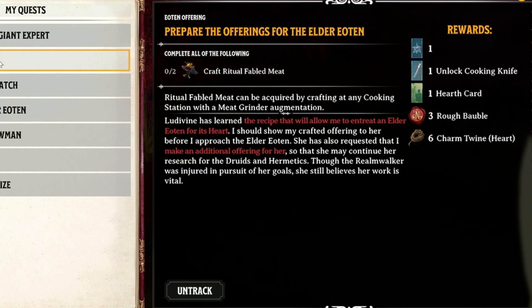So the down low — you're going to need to go to Nelly Bly or go to the Antiquarian Swamp, find the NPC there, do some fishing for her, give her some other items. You'll get the Ritual Fabled Meat recipe, which you can then give to the Elder Eton. You'll get a hearth card, the cooking knife augmentation, and a refined alchemical bench, plus some baubles and six charmed twine.